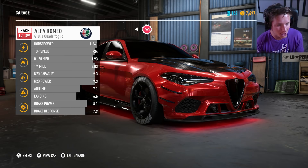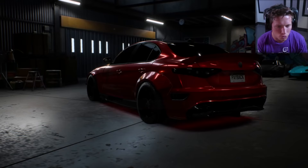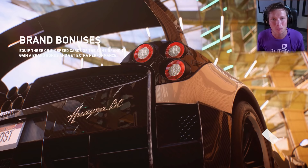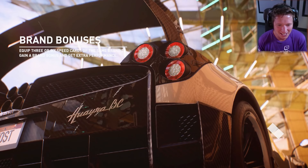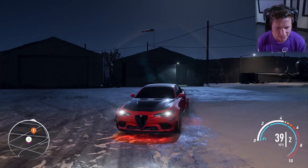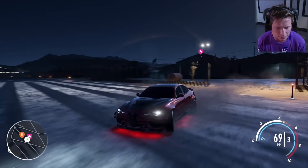This looks nasty, I'm not going to lie. Look at this — 1,241 horsepower, 234 mile an hour top speed, 0 to 60 in 1.9, quarter mile in 8.8. I'm going to throw up right now, dude. This thing is so ridiculous. I've seen a few of these out in the wild — obviously stock they're not like this, but they sound and look aggressive even when they're stock.